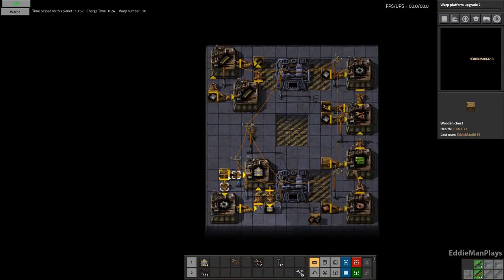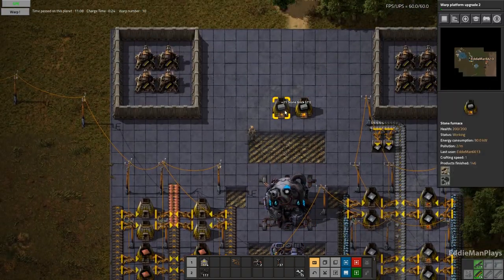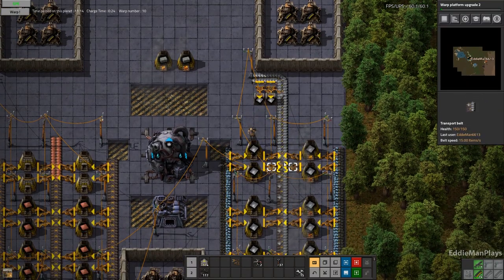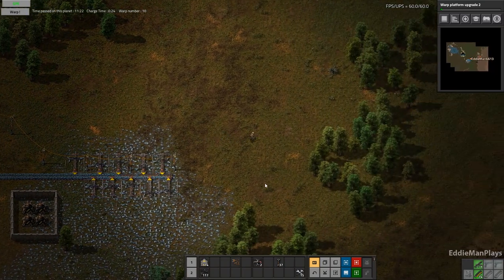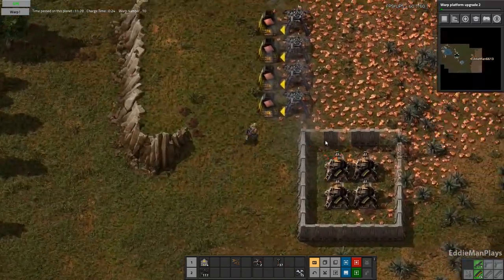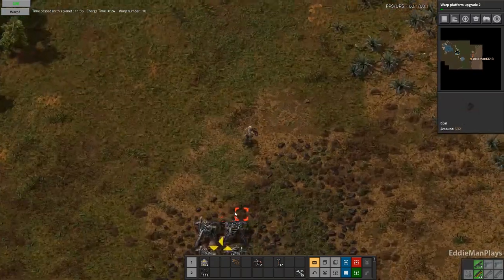We do want to increase our iron smelting if we can. We definitely need to make more transport belts. There's always something in this game. We wanted to make more stone walls for our outpost. The last episode I left you guys on this new world. We got the iron smelting up, and our outpost up here is a little far away. It's even going to get farther than this in the future.